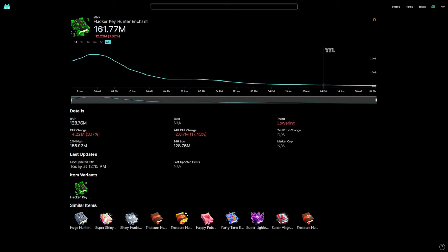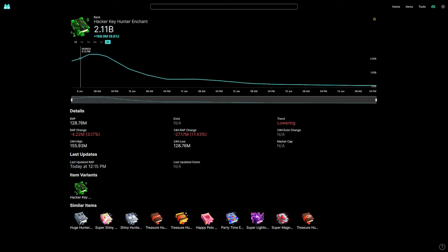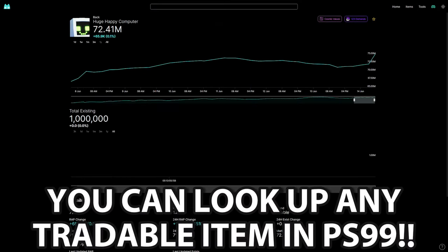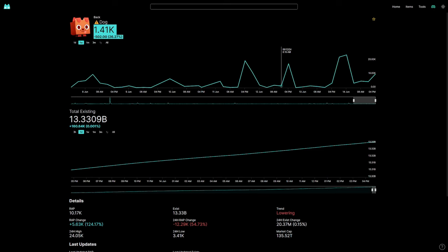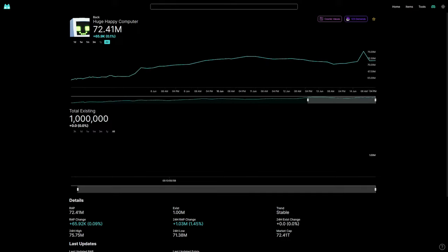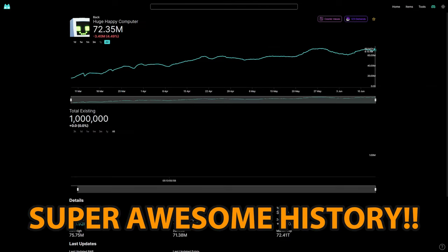This site is probably the best value list website for Pet Simulator 99 — even better than Cosmics in my opinion. It shows you trends: for example, the Hacker Keen Enchant was released at around two billion and has dropped significantly since. You can search specific pets like the Huge Happy Computer and view all variants — golden, rainbow, shiny — and see the full price history since around March when the website launched.